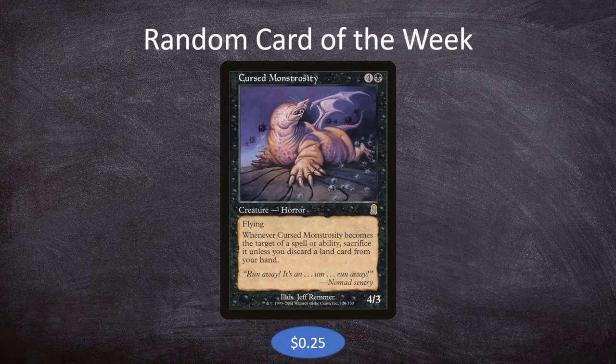Cursed Monstrosity is 4 and a black for a 4-3 horror creature. It's got flying, and whenever it becomes the target of a spell or ability, sacrifice it unless you discard a land card from your hand. Not a particularly great body for what it is. It does fly, which is great, but it has a downside: whenever it's the target of a spell or ability, we either have to sacrifice it or discard a land, neither of which we really want to be doing.